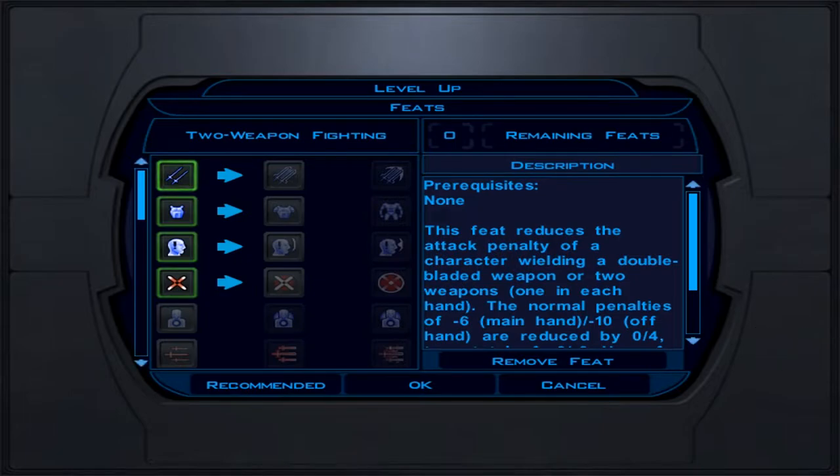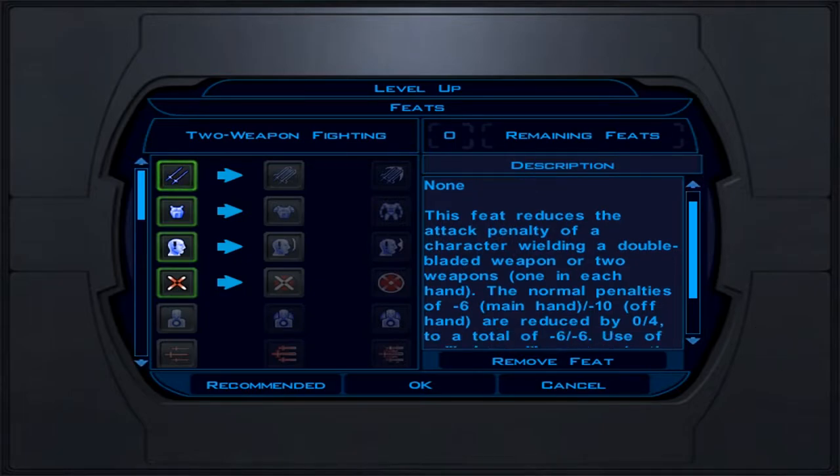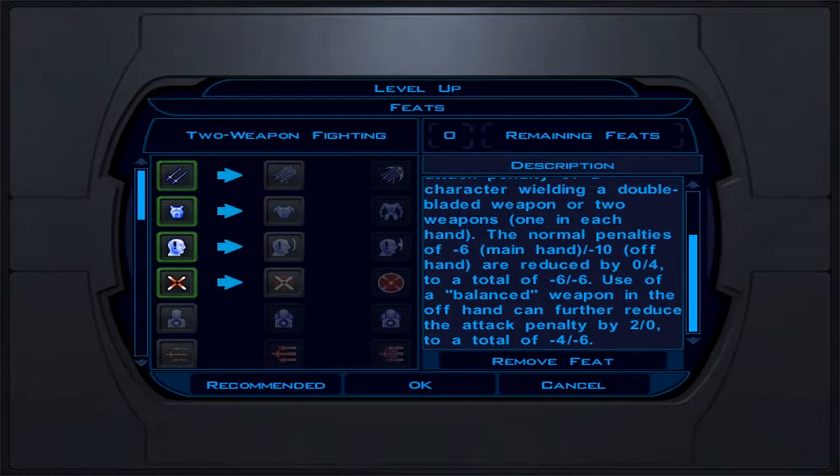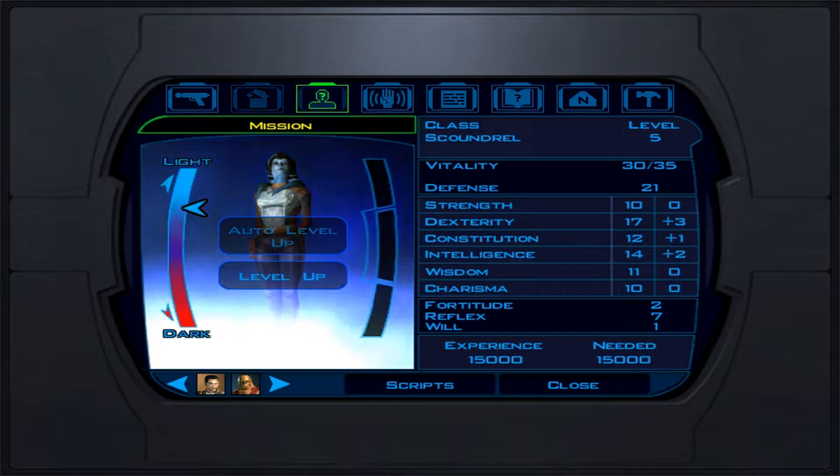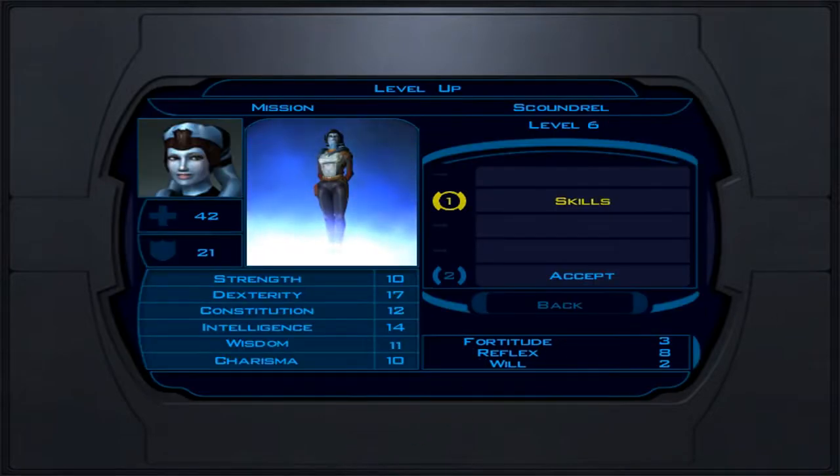For feats at level 5, we're going to do two-weapon fighting, since we're dual-wielding pistols — she'll do more damage that way. We're going all the way with the two-weapon fighting line for Mission.